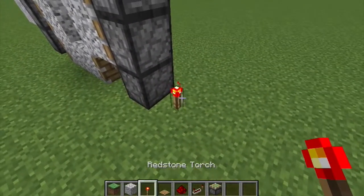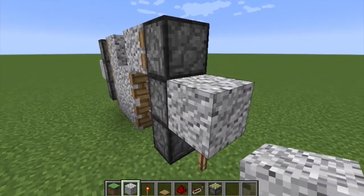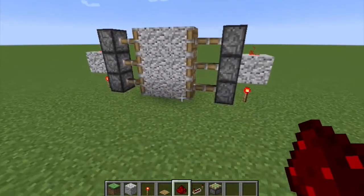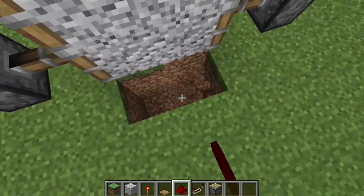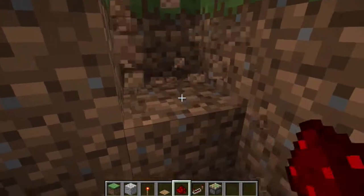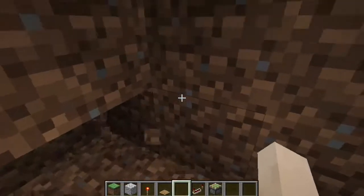So redstone torch, block of choice, redstone. Now what you're going to want to do is dig down and then dig until you get to under the pistons.